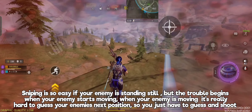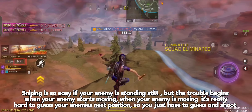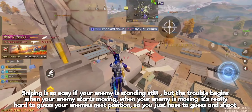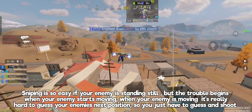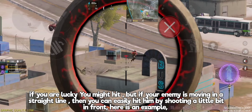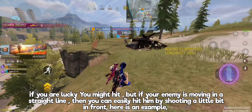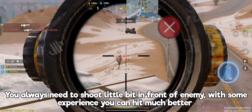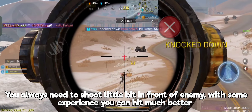Sniping is so easy if your enemy is standing still, but the trouble begins when your enemy starts moving. When your enemy is moving, it's really hard to guess their next position, so you just have to guess and shoot. If you are lucky you might hit, but if your enemy is moving in a straight line, then you can easily hit them by shooting a little bit in front. You always need to shoot a little bit in front of the enemy, and with some experience you can hit much better.